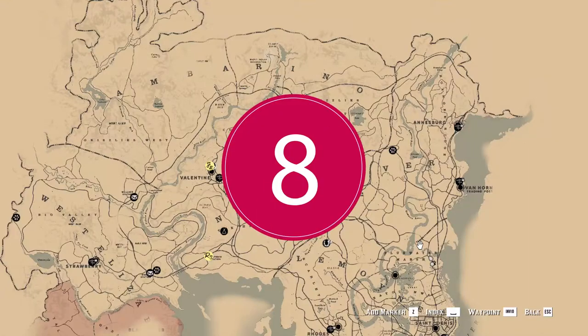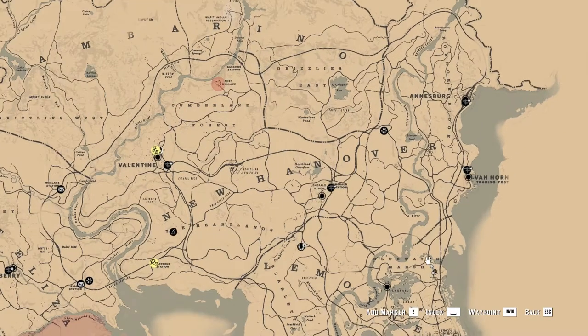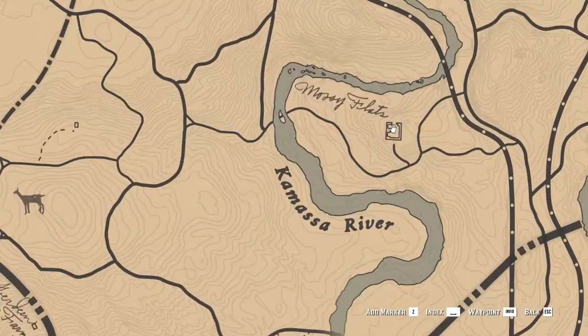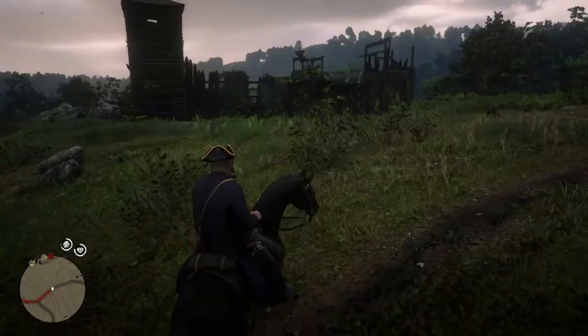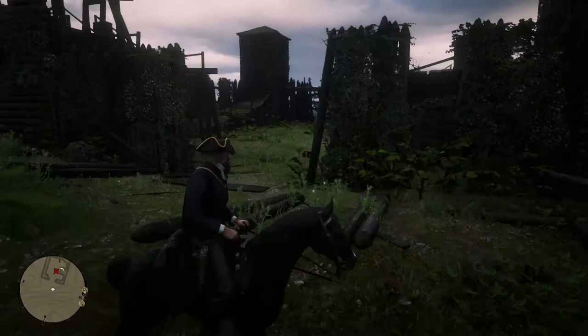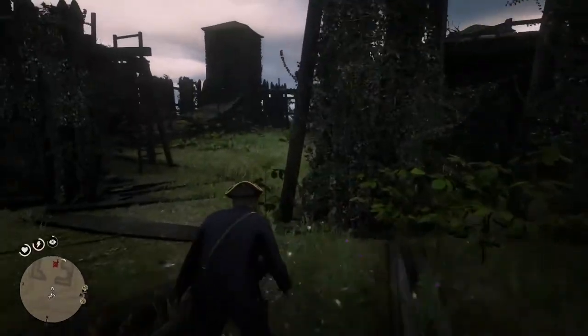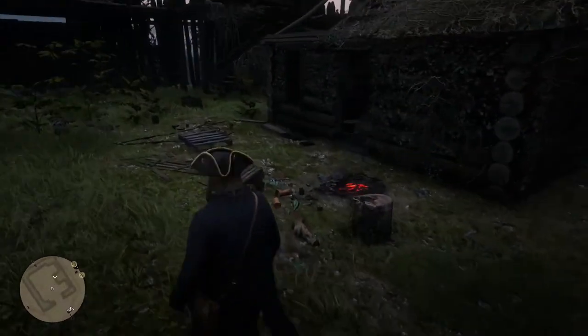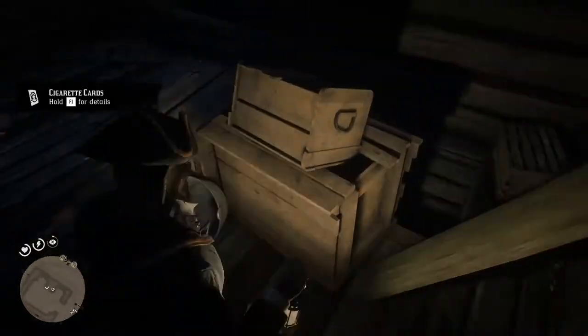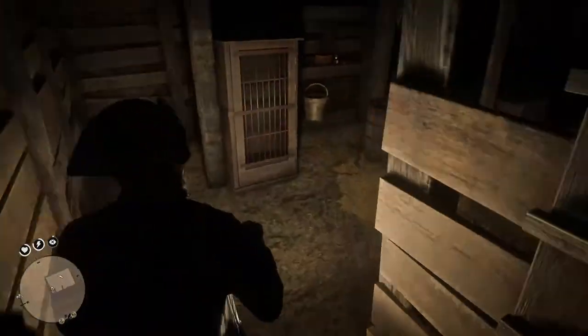The eighth cigarette card can be found north from San Denis and southwest from Van Horn. To be precise in the fort above the Kamassa River text in the map. Here you will find an abandoned fort that can be accessed from a broken watchtower wall that seems to have been destroyed in some kind of past attack. Enter the small house on the right — the item you came for is on top of the table in the middle of the room. For extra loot, use the stairs in the top right corner of the building that will lead you into the cellar.